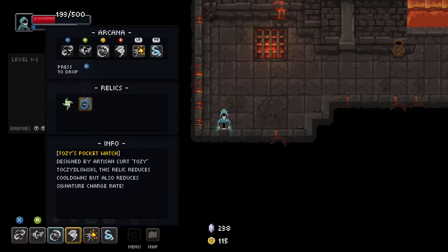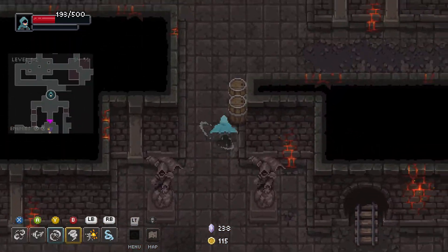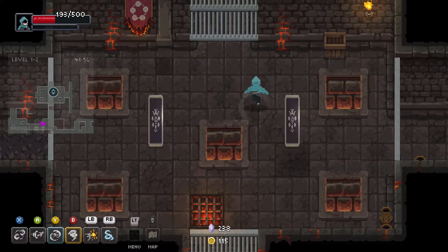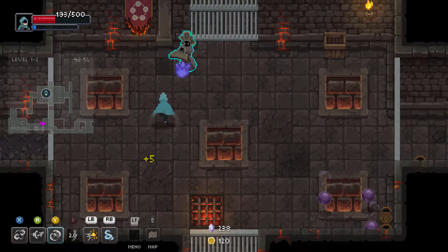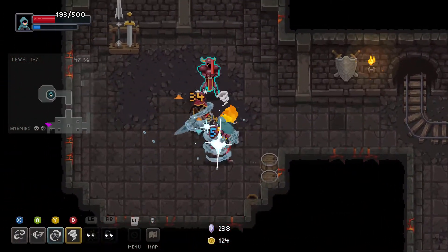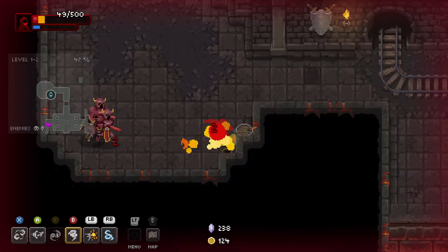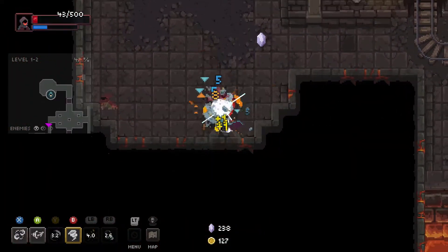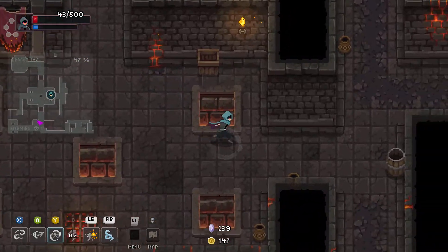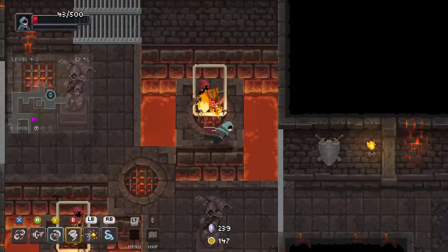There's a relic drop — Pocket Watch. It reduces cooldowns but also lowers the rate at which our ultimate charges, which is fine. The ultimate isn't really that big of a deal in my experience; I prefer to just have access to my spells most of the time. I keep accidentally pressing the wrong button for the frost tendrils — I keep pressing B — because I did a run a while ago where that was bound to B. That's one thing I've encountered: just hotkey issues, and that's my fault from lack of experience.